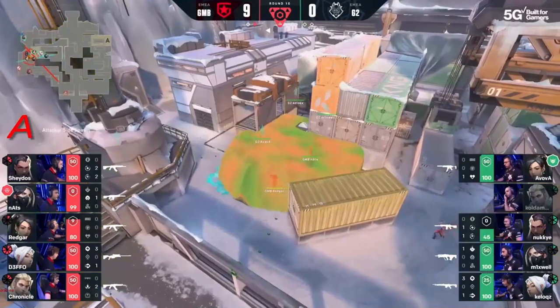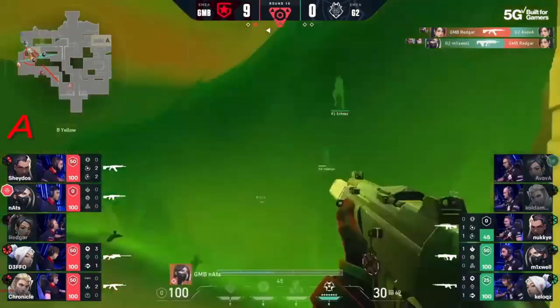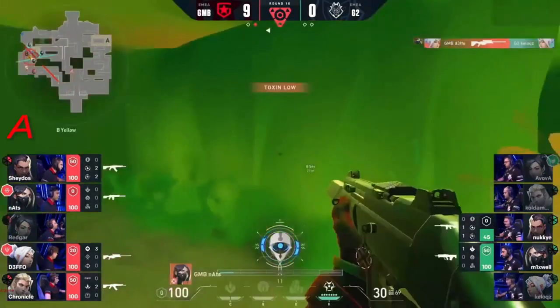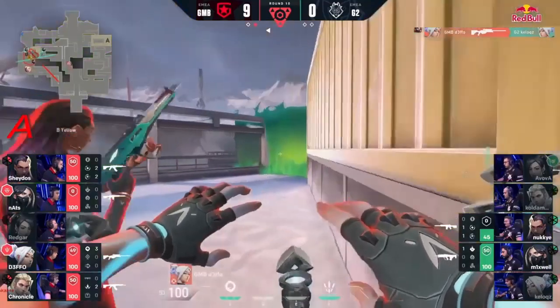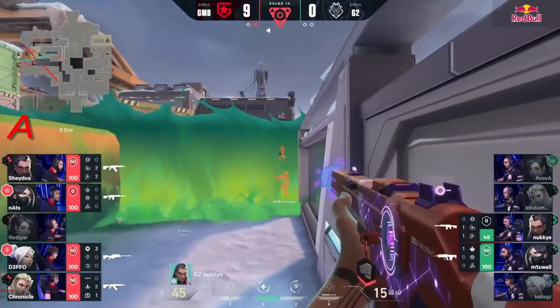There goes the Viper's Pit as well after they get that extra orb from the spike. Avova needs to find a kill here and he gets nothing for it. Okay, Mixwell at least trades it back. But here's Defo — operator in hand. He barely looked like he even took the shot and he was out of there. Blade Storm popped — they really want to secure this 10 to 0.